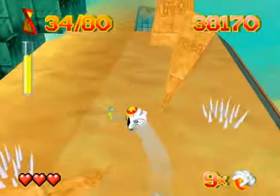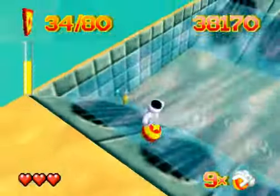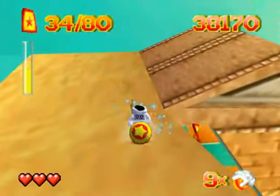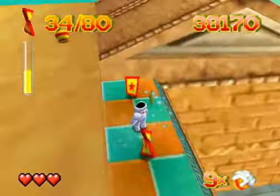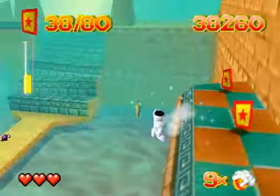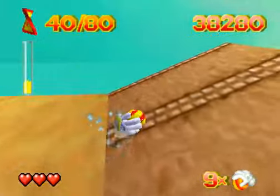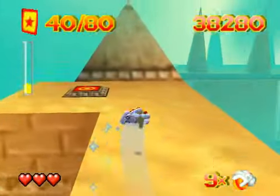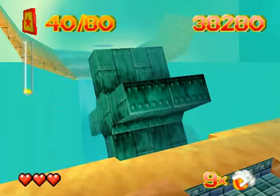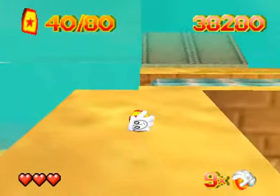So here we get our next potion - the speed potion. This potion's awesome, because if there's one thing I love in video games, it's going fast. But the thing is, they didn't necessarily spend the most time programming this potion to make sure you don't lose the ball. You definitely lose some control of the ball if you start going too crazy. I'm also pretty proud of myself for NOT falling off right there! I was over the edge but everything worked out. Get some cool bouncing physics with this speed potion - I'm loving it.